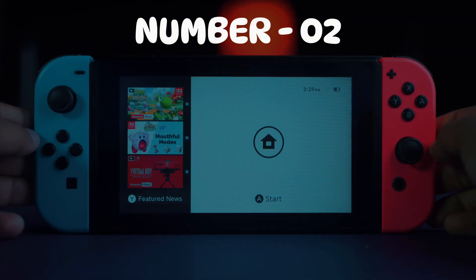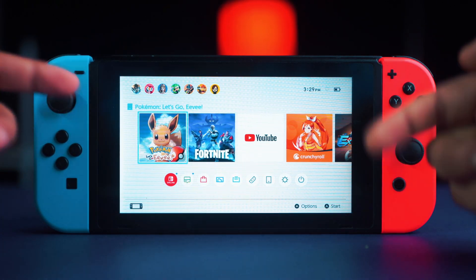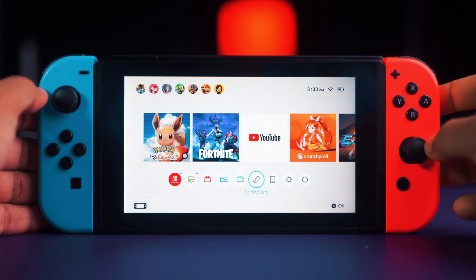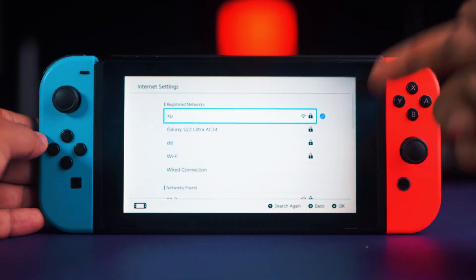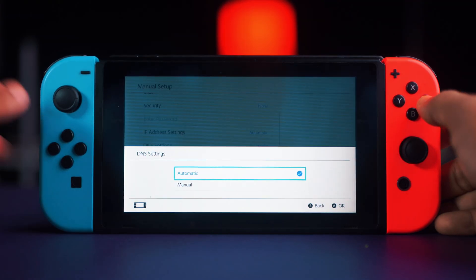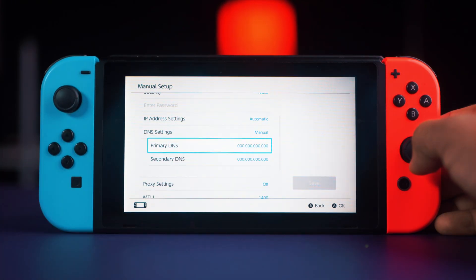Tip number two: set a manual DNS. Changing the DNS works on any device that uses the internet, whether it's a smartphone, PC, or gaming console. Open your Switch home menu and go to System Settings. Scroll down to Internet, choose Internet Settings, select the network you're connected to, tap on Change Settings, tap on DNS Settings, and choose Manual.